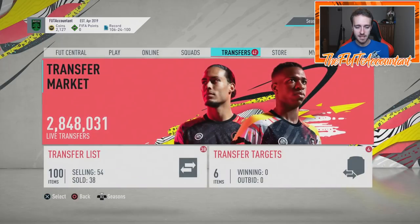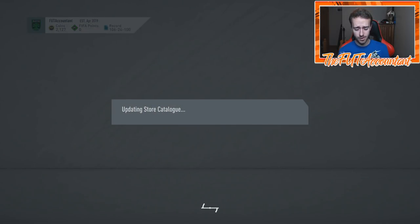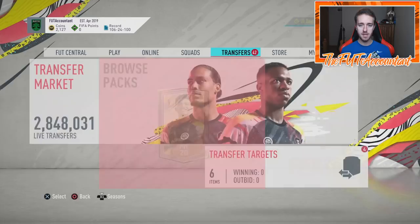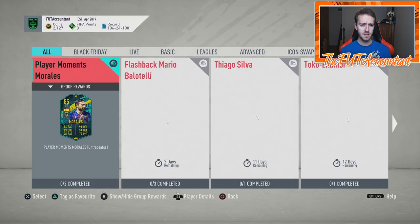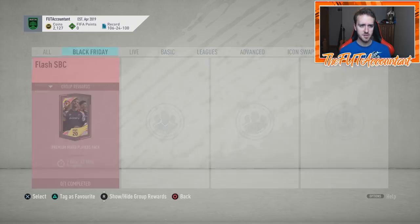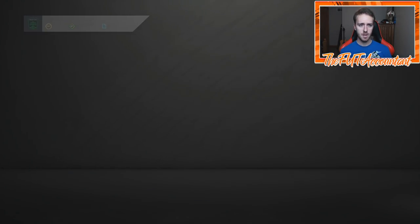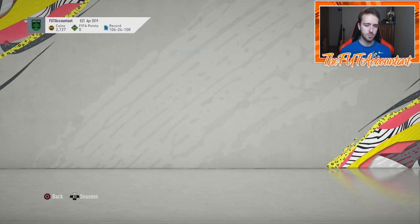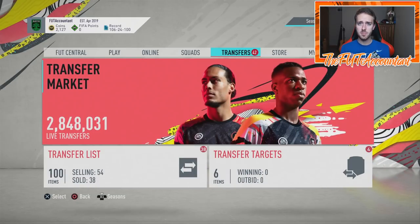That's the market recap — it was honestly an insane day. The amount of coins on this market right now is just ridiculous. I'm waiting until after this week because I think it's going to be a big week on this game. We just got a new flash SBC — a Premium Mixed Players Pack at 90 chemistry, and you can even use bronzes for it, which is interesting. If you enjoyed this video, smash a thumbs up, comment questions below, and subscribe if you're new. It's been Nate the Foot Accountant — catch you guys later!